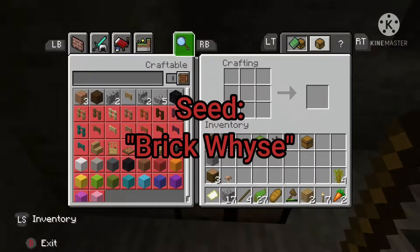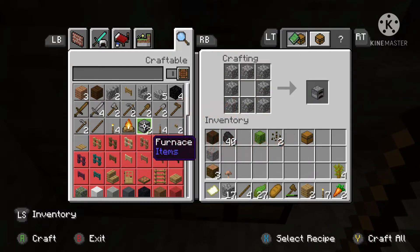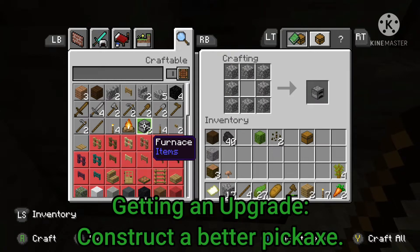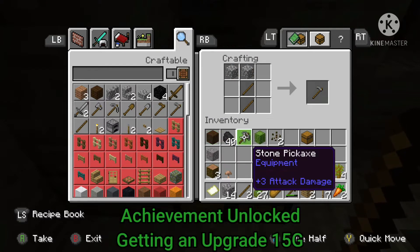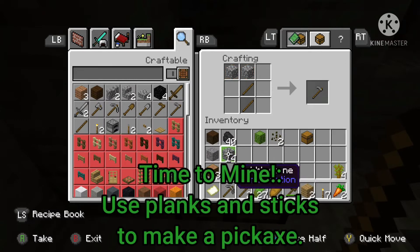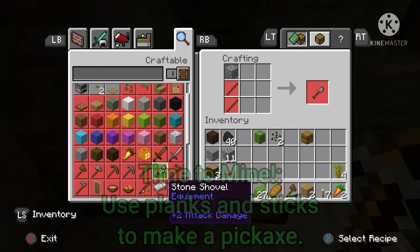We're going to get 'Getting an Upgrade' as the first one, and that's basically just making a pickaxe out of something other than wood. That's 15 gamerscore — 3 cobblestone and 2 sticks will do it.